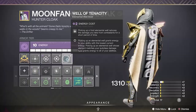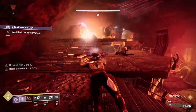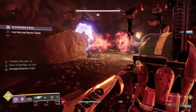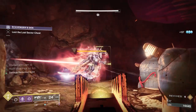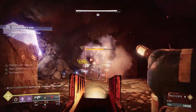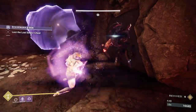I also use the new Well of Tenacity elemental well mod. This mod reduces inbound damage for about 10 seconds when you pick up a void elemental well — a safety net you can use when you get isolated. This is very similar to what Omnioculus does, but Omnioculus requires smoke bombing other people and is more useful in a larger group. With this mod you can do it more easily solo. As you can see in the video clip, the damage protection is pretty good — it won't save you in every situation, but it definitely helps when you're under-leveled.